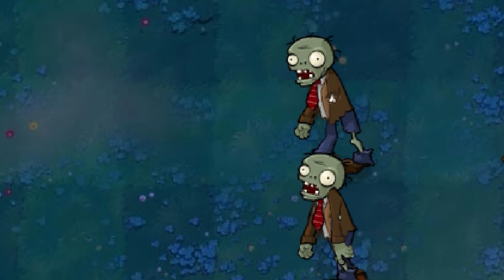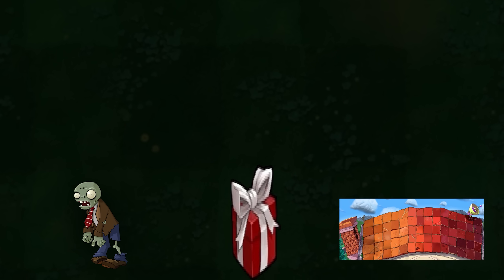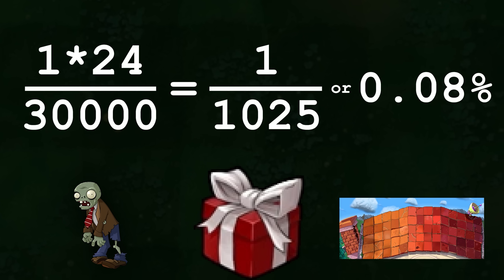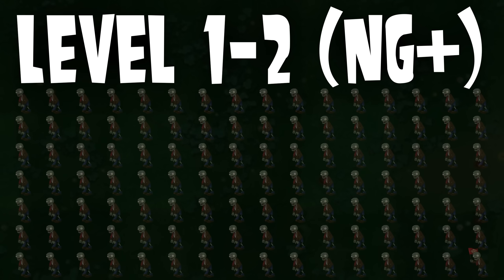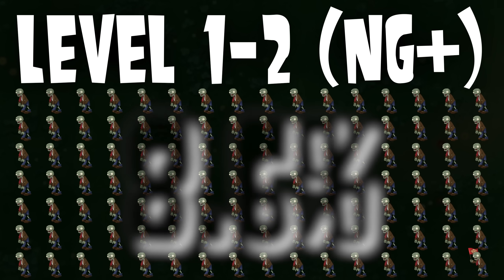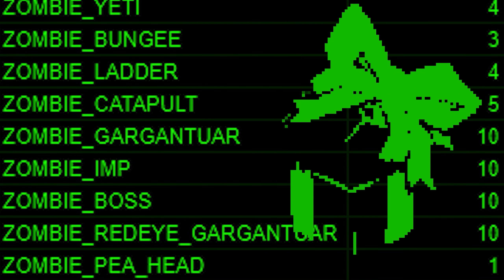I know pretty much all of you want an answer in terms of a normal scenario, so without further ado, I present the fruits of my labor. The odds of getting a Zen Garden plant from a normal zombie in Adventure Mode is 1 in 1250, or 0.08%. This is pretty absurd — I triple checked it. But it makes much more sense when you consider that in Plants vs Zombies, you kill a lot of zombies. On level 1-2 alone, you kill 112 zombies. The chances of getting at least one Zen Garden plant from 112 zombies is 8.6%, which is nothing to scoff at. When you factor in more zombies with higher zombie values, Zen Garden plants start to become almost inevitable with sufficient time.